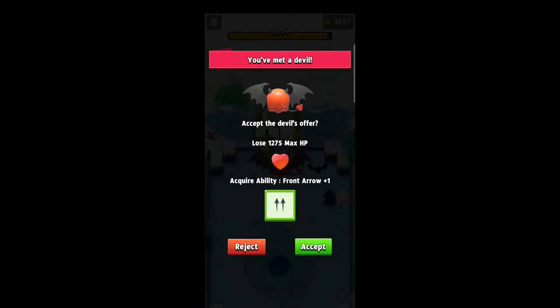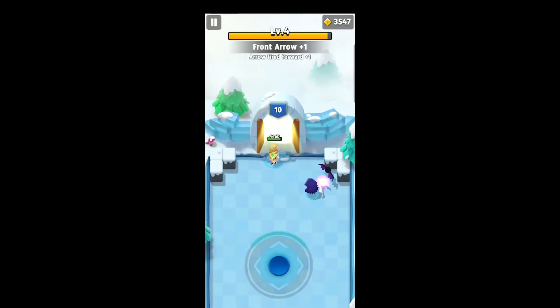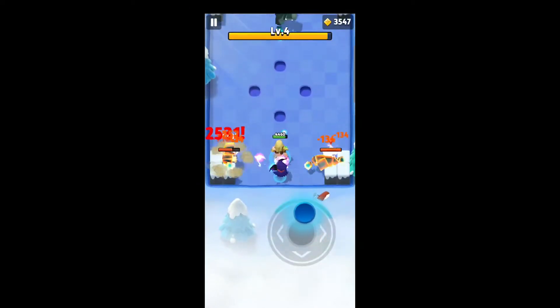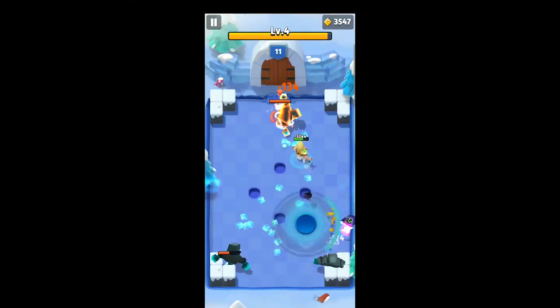As long as you're keeping your distance you should be fine on this boss — it shouldn't give you any trouble. I'm going to trade HP because damage output is really important. I traded with the devil, and front arrow is really important. Now we have another new enemy: the ice golem.